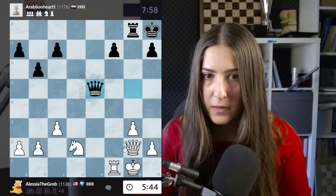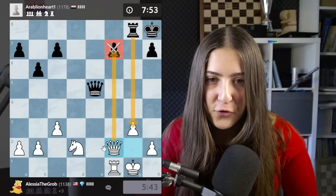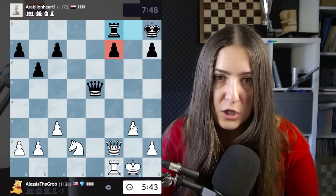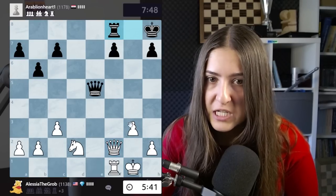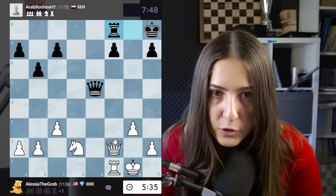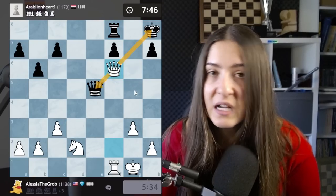My king is very safe now. Going with the queen here, attacking this pawn. Always be attentive to rook sacrifices - imagine my queen being away, rook takes, pawn takes, queen takes, and then it's check check check check - not good! Here we trade the queens and the game is over. With an extra piece you should be able to win safely.